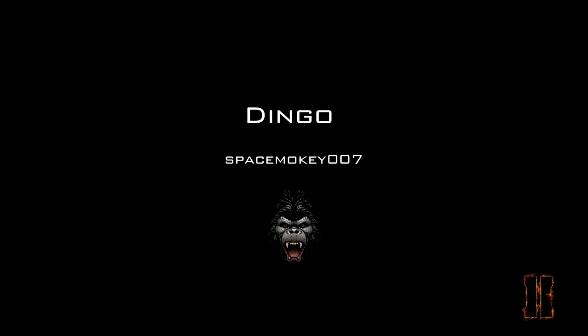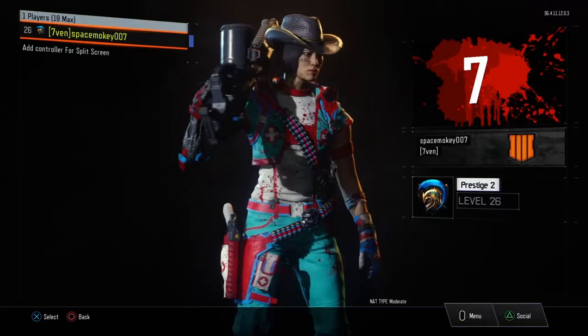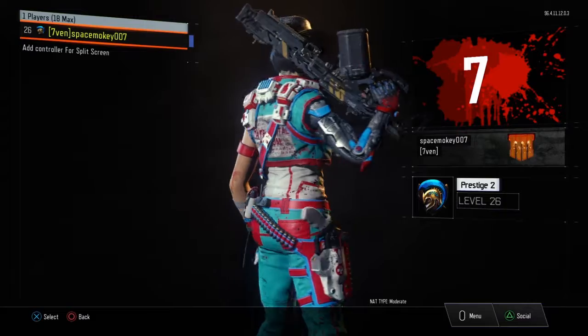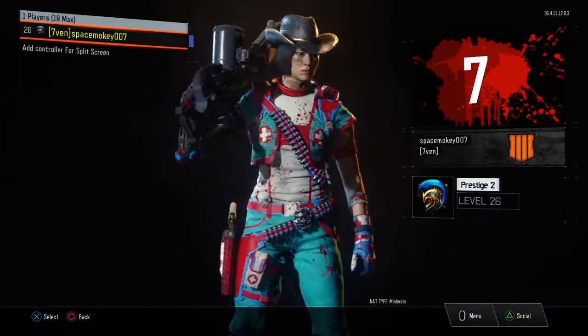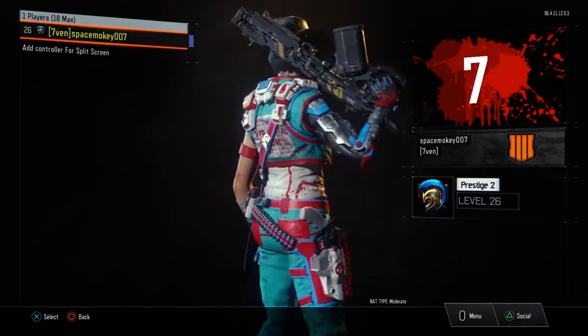What's up? Space Monkey here and welcome back to another Weapons of Call of Duty. Today we're on Black Ops 3 and we're going to talk about the Dingo. The Dingo is an LMG — it's the second LMG in the LMG category.